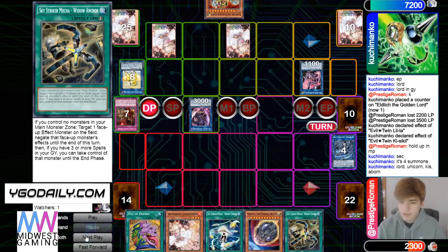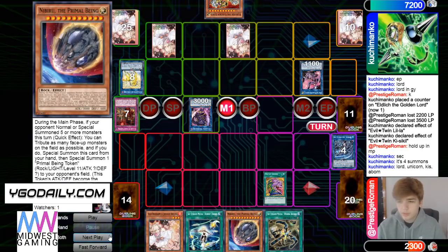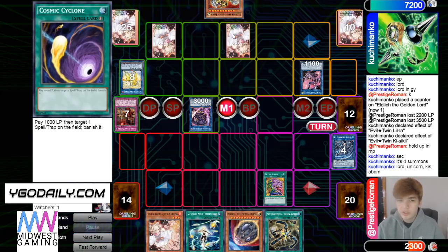Pass — draws Widow. At least the Sky Striker cards are still alive, because if you drop Nibiru and they have Cosmic they can just hit Multi-Roll or Area Zero when you go to target it.